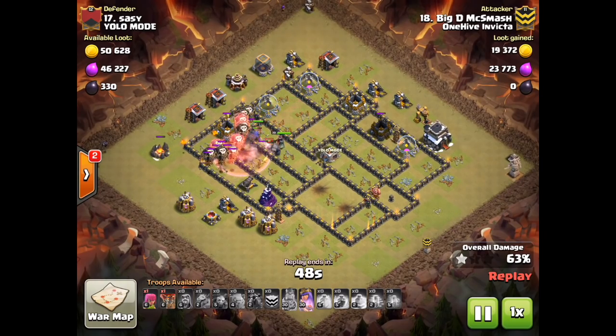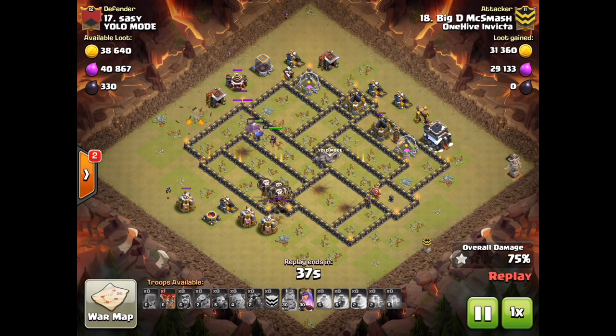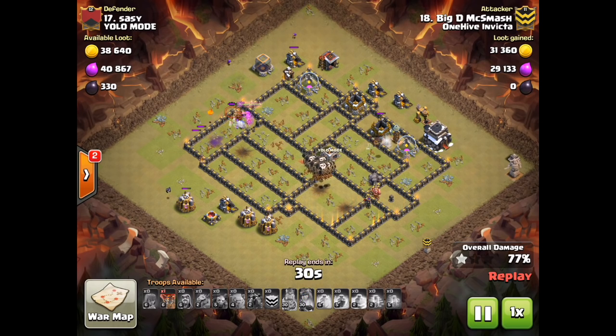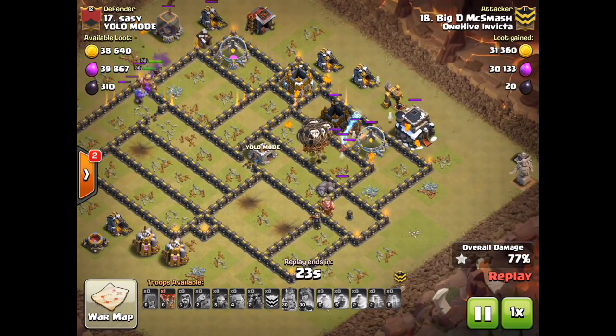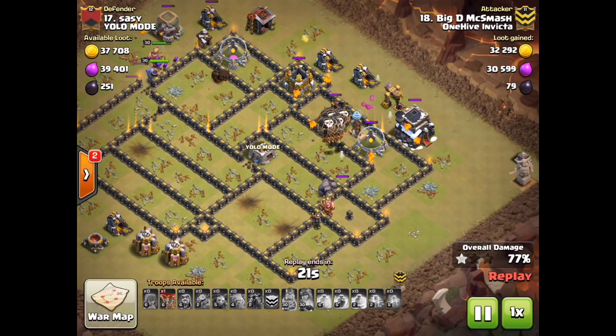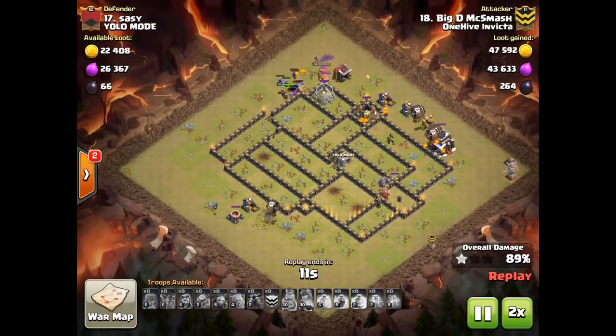There goes that air defense. He's got an air defense here and an air defense here, and the nice thing is the whole right half of this base has been cleared out. So at this point it's really super easy loon pathing straight from the top all the way down to the bottom. He's got several haste spells to help out — a very nice execution of the Bo Lalo. Great pathing straight across the base after clearing out a ton of defenses using just the kill squad. This is why I like compact bases for Bo Lalo — it lets you address huge chunks of the base with the kill squad. The hound is going to pop, but it doesn't matter — he's got a whole army of loons coming in behind it. That is it — three stars in the bag. Nice job, Big D McSmash.